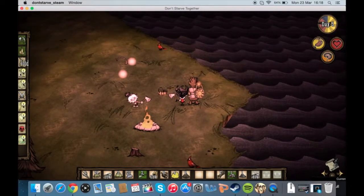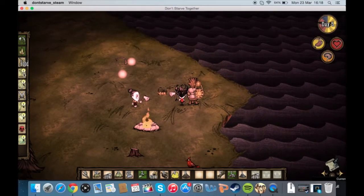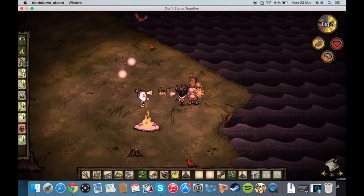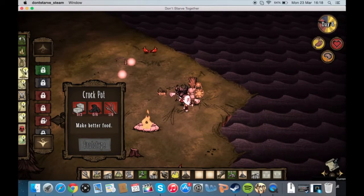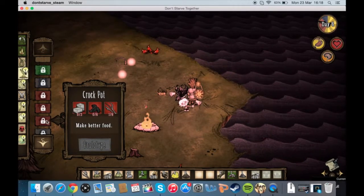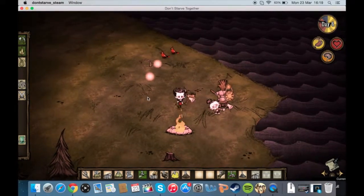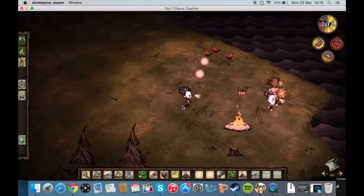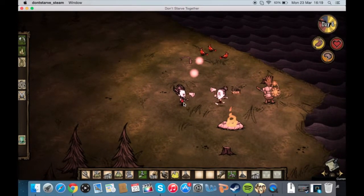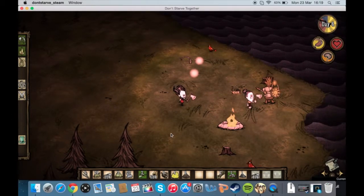If you go to the food tab — you might need to stand close to the science machine — and then crockpot. Hopefully it's still there. Yeah, I've still got it here! Pop it down. Wait, where do I put it? Put it right here, where I'm standing, fairly close to the fire. Wait, I need to make it though. That would be an idea.